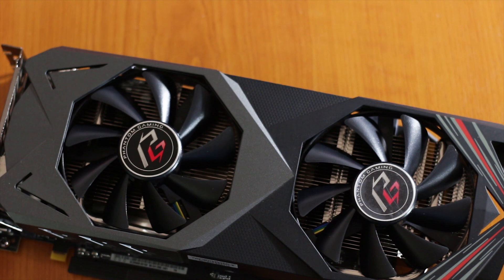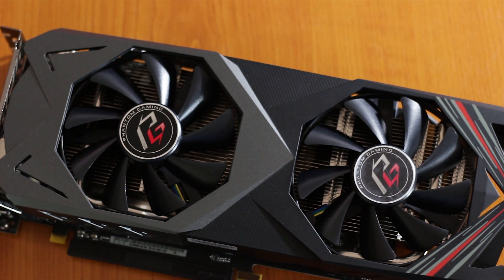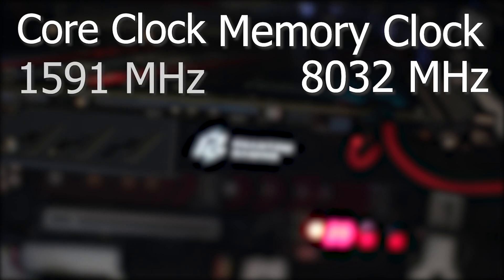This video is going to be yet another example of how RGB as a function and feature has become a constant pain in this reviewer's existence. Starting with the basics, this graphics card features a maximum memory clock of 8032 MHz and a maximum core clock of 1591 MHz, achieved using the OC mode within the ASRock Phantom Gaming software.